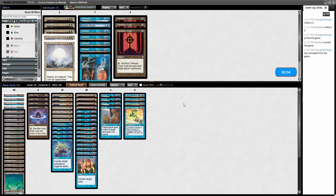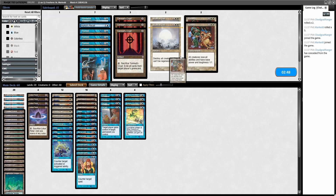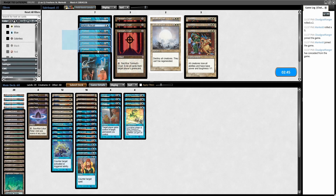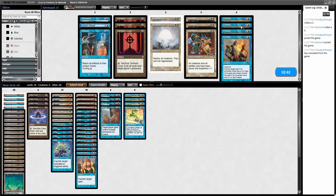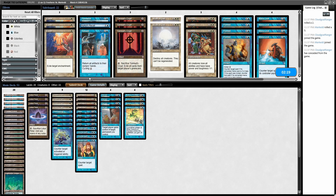Okay, so now we get to look at sideboarding. I think we definitely need to bring in some number of Wrath of Gods or Humility so we have outs to Meddling Mage. Also Prohibit — I think it counters everything in the deck, so it's just better than Mana Leak. Maybe Daze is better. I think we can take out Erase; we'll keep the Disenchants because they hit the Dreadnoughts.